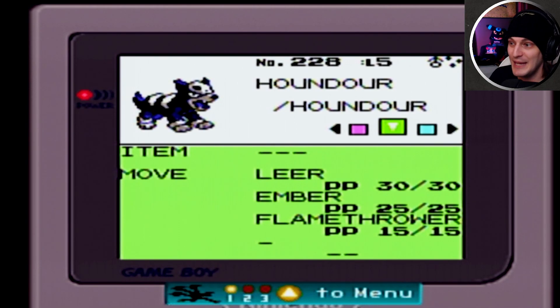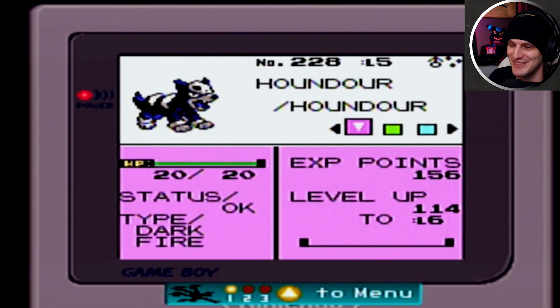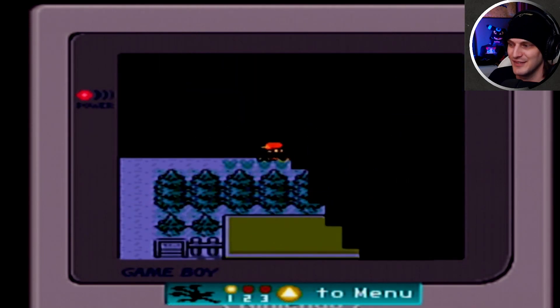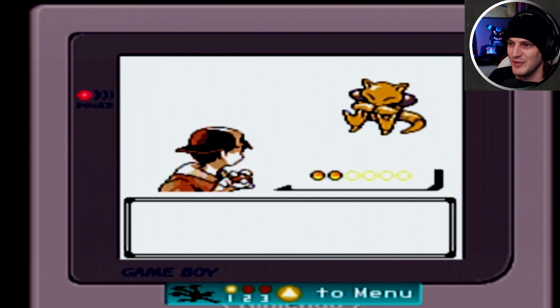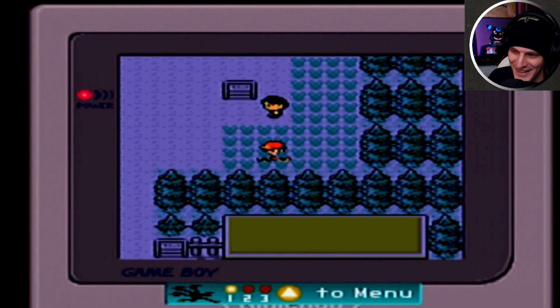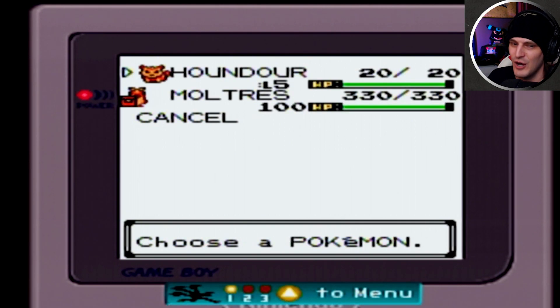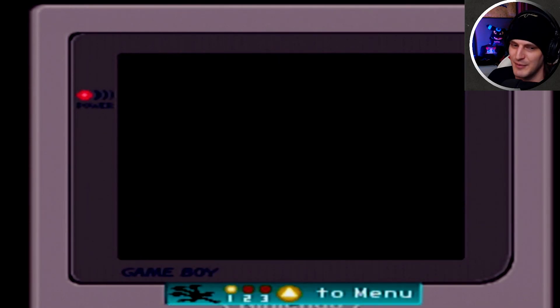Leer, Ember, and Flamethrower — all that means Houndour is good for Little Cup. Nice, that's cool. I'm just gonna keep it as Houndour. I don't have any names for it. I don't like nicknaming Pokemon.